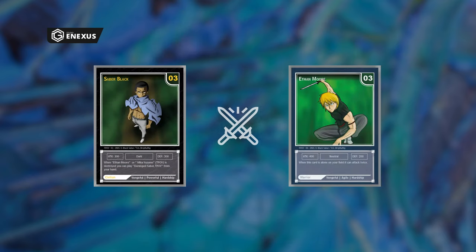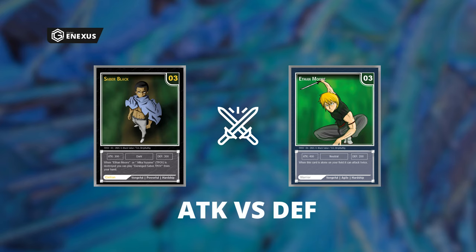While fighting, your combat unit will always attack the opposing unit's defense stat, so keep that in mind while playing. If your attack stat is higher than your opponent's defense stat, you win the battle and your opponent's unit gets destroyed. If your attack stat is lower than your opponent's defense stat, your unit will be destroyed and you must draw a card. In a draw, both units remain on the field.